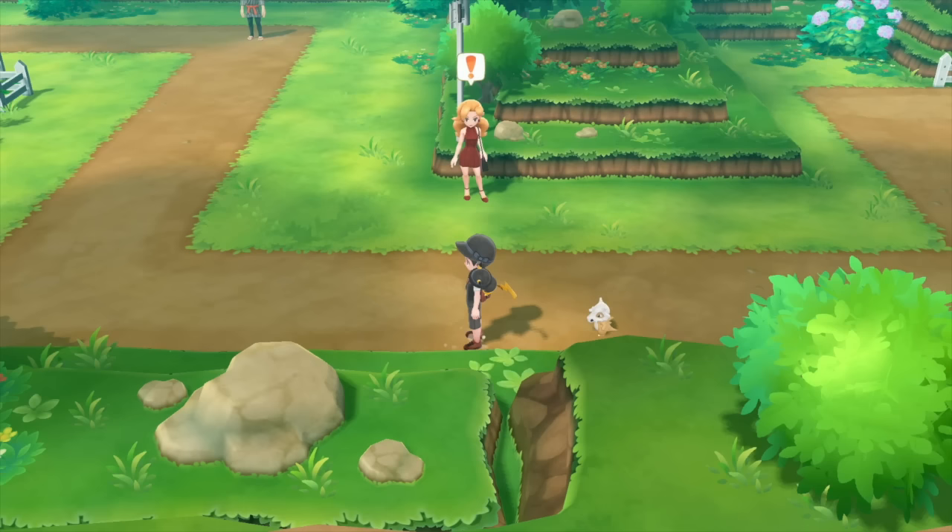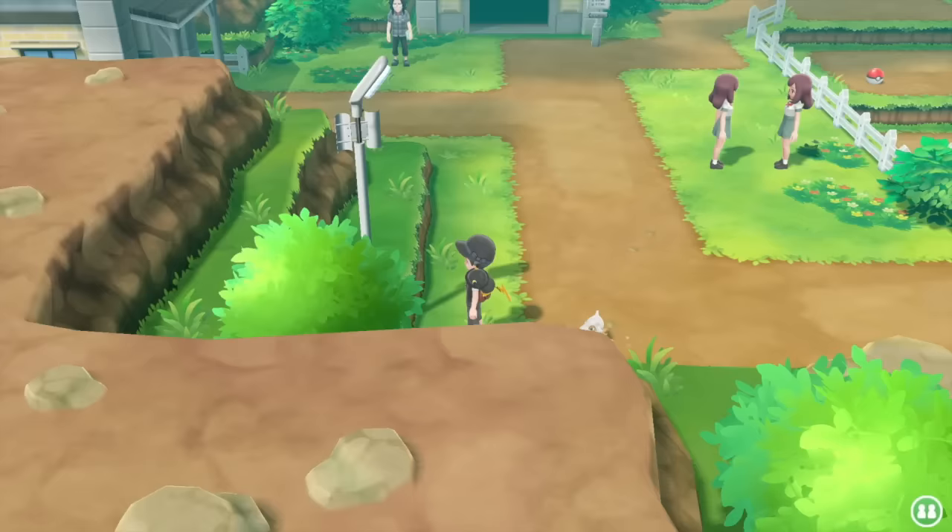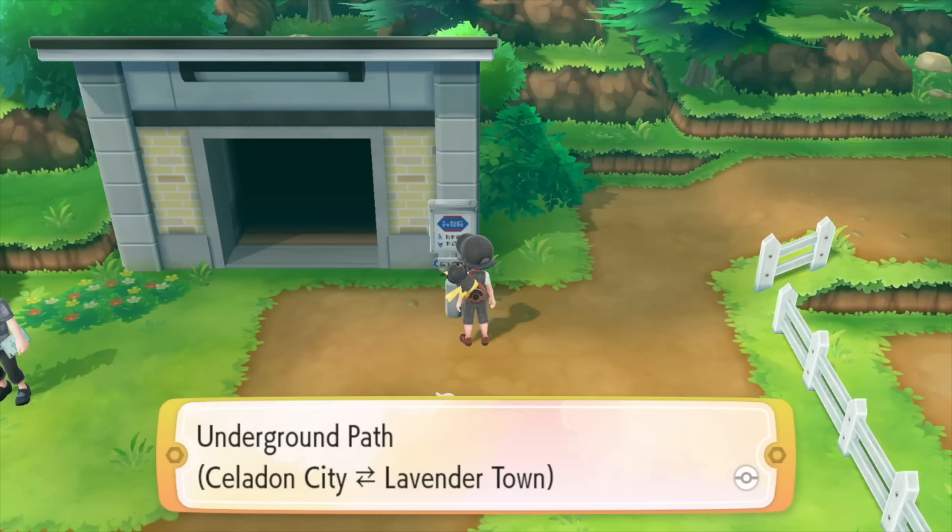You've got to fight your way through — you can see there are a few battles to do as you get around — but once you've made it through all of the battles you'll find yourself here. There is an underground path from Lavender Town to Celadon City.